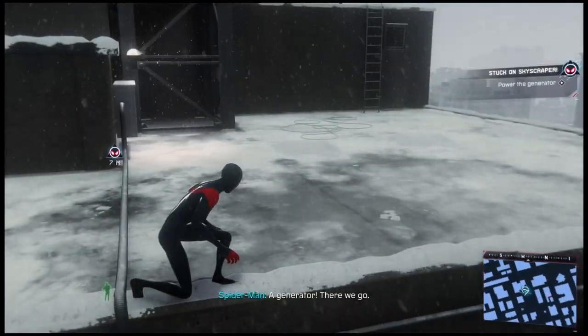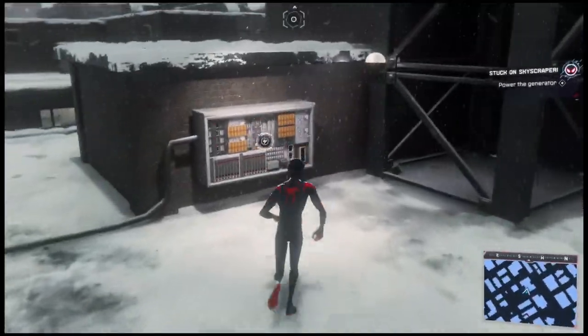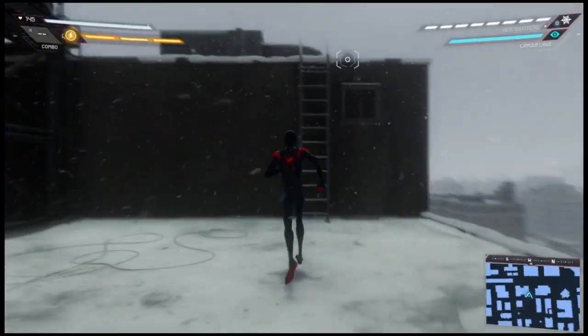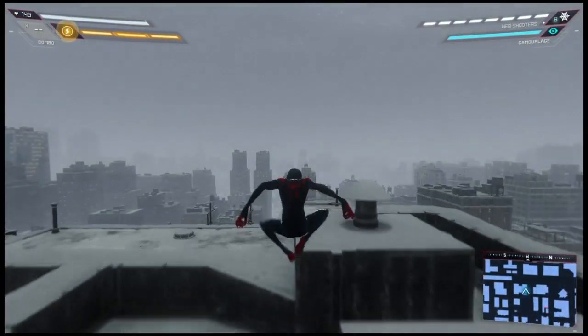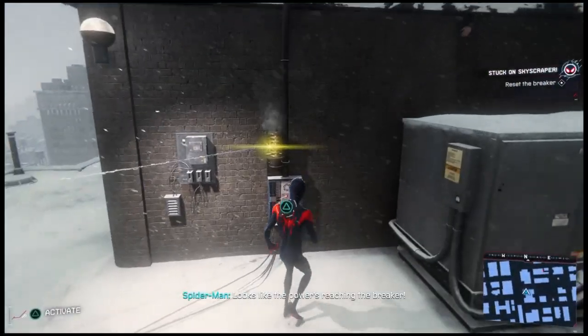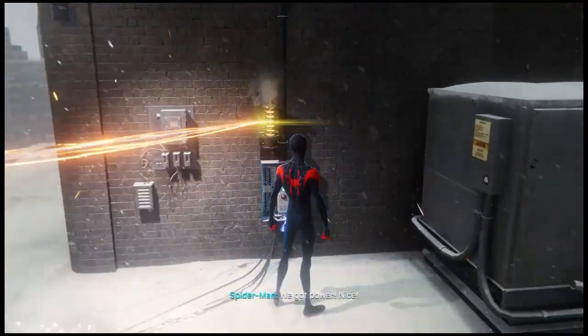A generator — there we go. That should do it. Just gotta reset the breaker now. Looks like the power's reaching the breaker. We got power — nice.